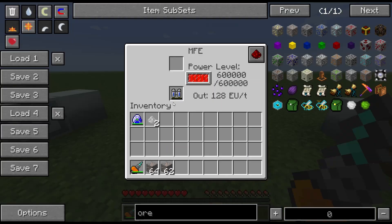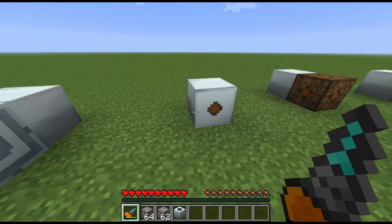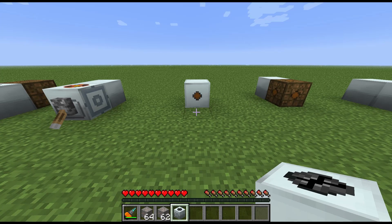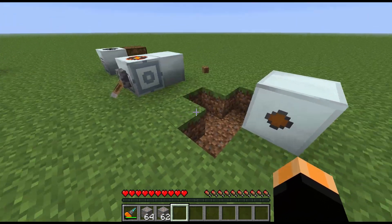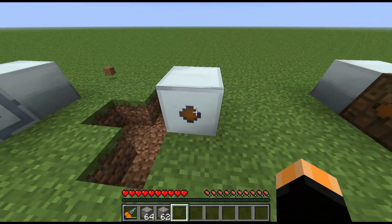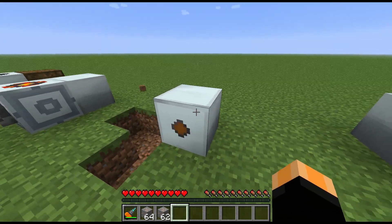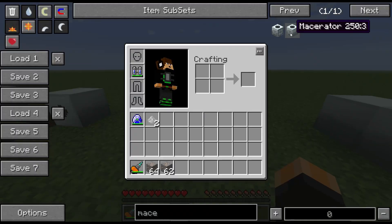Now, to show you what you shouldn't do: if I grab a regular macerator — this is a medium voltage output and it's a low voltage machine — you do not want to connect a low voltage machine to a medium voltage power supply, because it explodes and you lose your machine. Luckily we didn't lose that power block there.